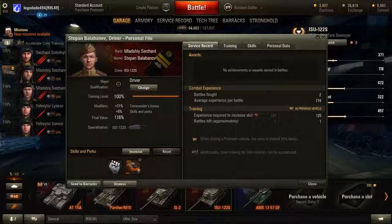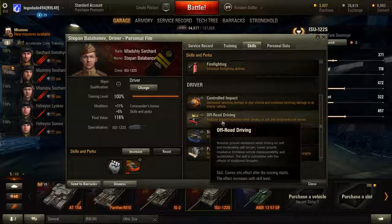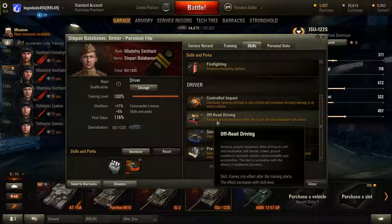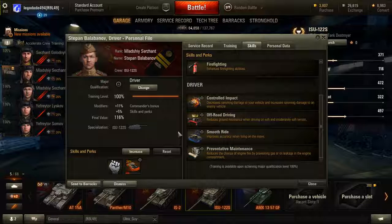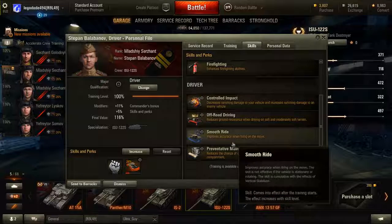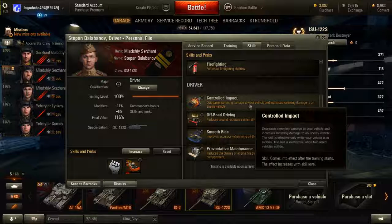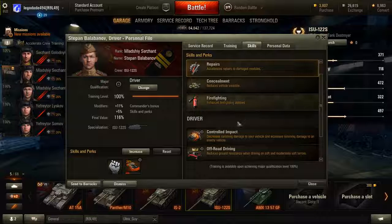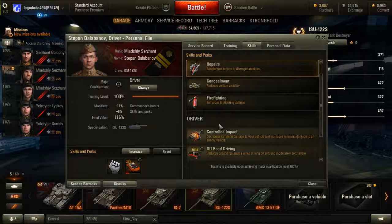For the Driver, you'll definitely want Clutch Braking to increase your traverse speed, since you'll be traversing the hull a lot to keep tracking targets. Off-Road Driving is always useful. Smooth Ride is not worth it — you're very inaccurate anyway, so firing on the move you're almost never going to hit. Preventive Maintenance helps if you keep getting set on fire. Controlled Impact is probably not worth it since you don't have good armour and shouldn't be ramming things in the ISU.